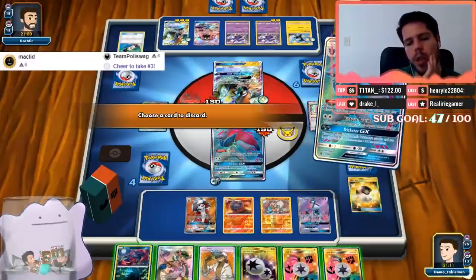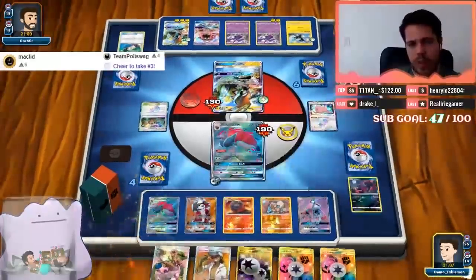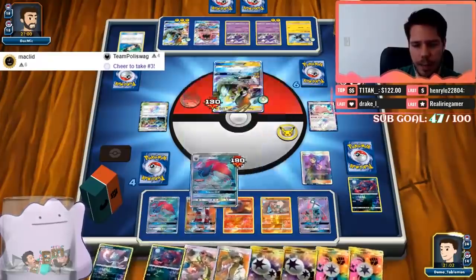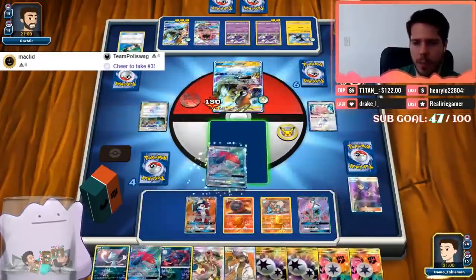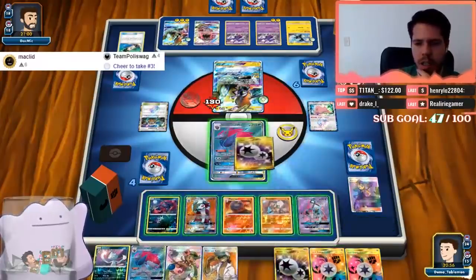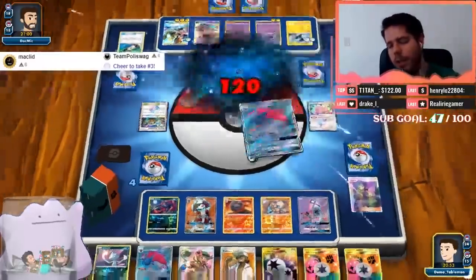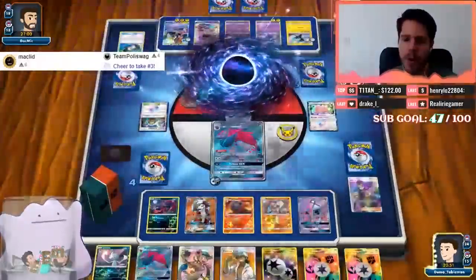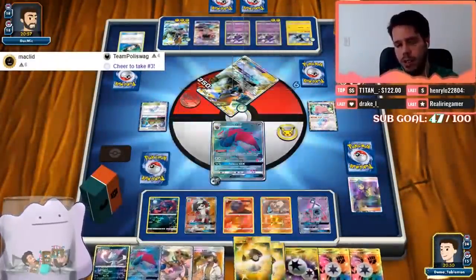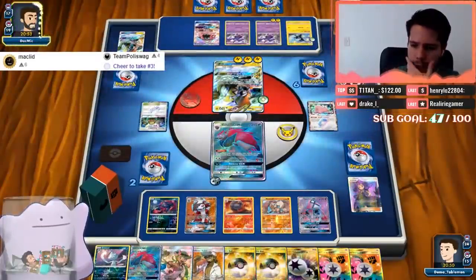Both options are fine: Weavile gets me a knockout this turn but then I lose the Weavile and wouldn't have a way to secure a Choice Band for next turn. This feels slightly better — in both instances I get a knockout; in one I get rid of energy, in the other I don't. With Macargo now I have a guaranteed knockout next turn with Weavile. In other situations that Weavile might have been better.